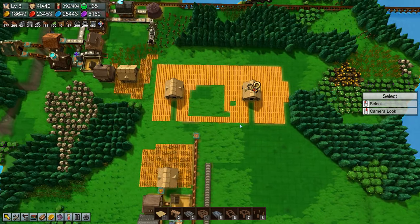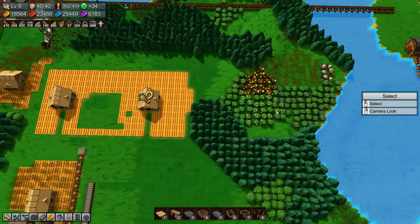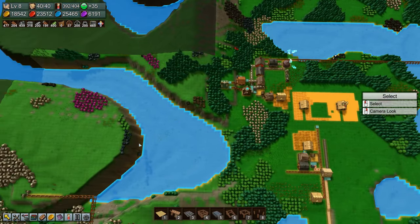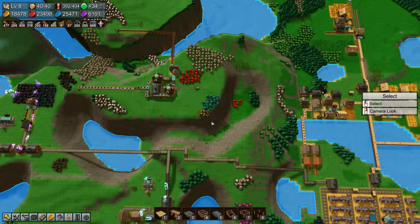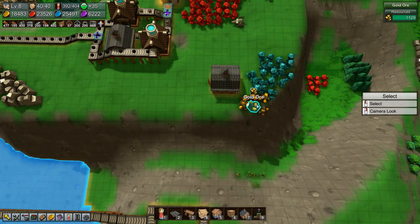We are out of fertilizer again — it's fine, we'll give it a minute. I want more farms here, so we're going to delete all this. I do want some gold ore stored up. Where else did we have gold ore? There's some there. That's enough. Let's build a barn over here.